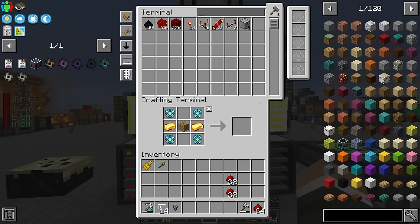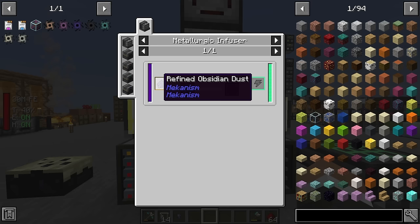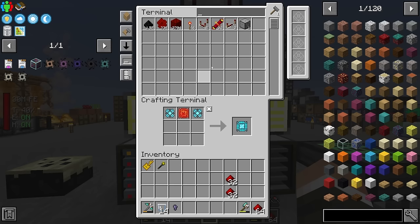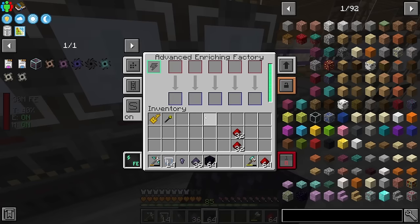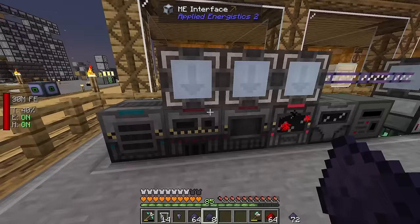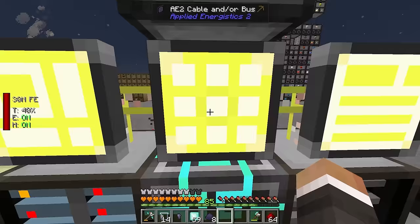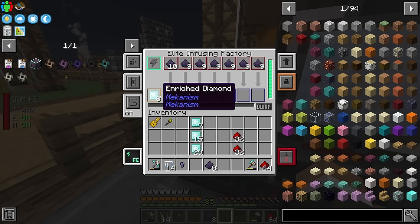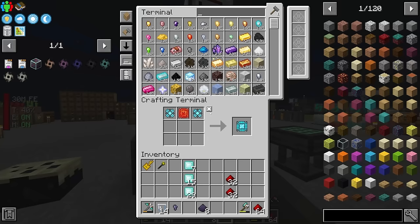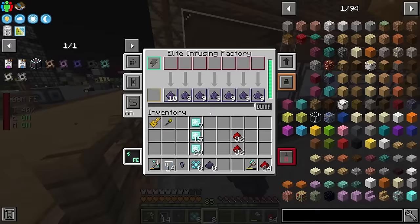We can take this one step further: two more elite control circuits upgraded to ultimate control circuits, plus atomic alloys which require refined obsidian. Refined obsidian is made from diamond and obsidian dust — obsidian dust is made in the enrichment chamber, not the crushing factory. We combine that with enriched diamond to get refined obsidian, then use it to upgrade to atomic alloys. It's more efficient to enrich items first before use.